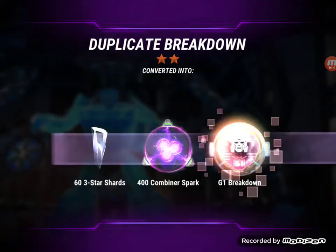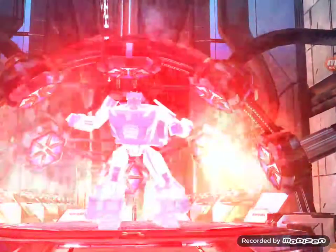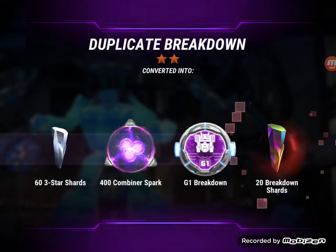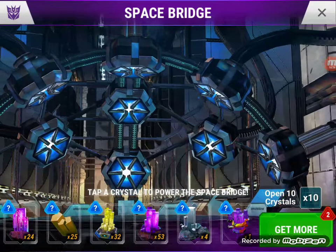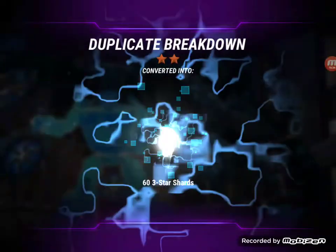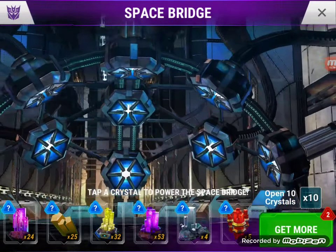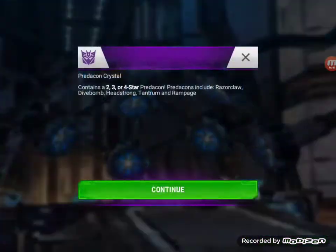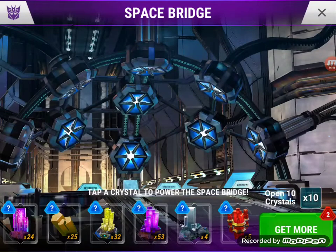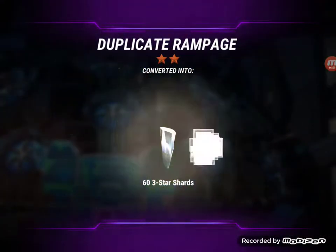There's the Breakdown — oh, back-to-back Breakdown! Back-to-back cores! Wow, three Breakdowns in a row! And the gold core — nice! So if he doesn't have the G-metal, maybe that will help him out. Here we go — this is the Predacons. Starting off with Rampage.